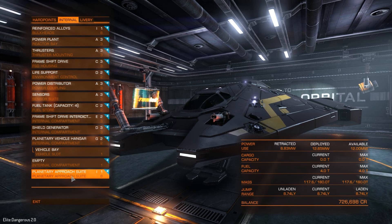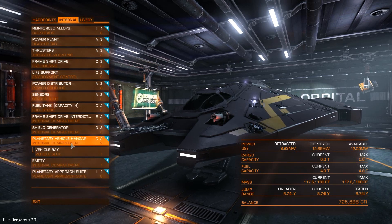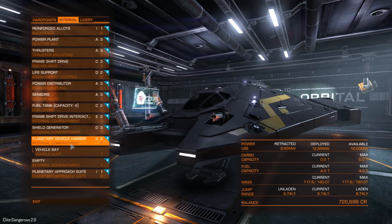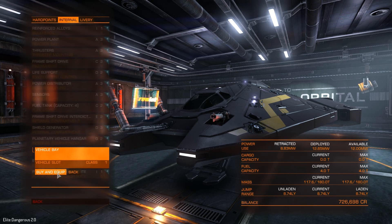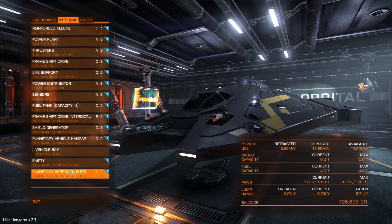If for some reason you do not have it, sell your ship, buy it again and it should be there. You will also need a planetary vehicle hangar, and that can be a little bit more tricky to find. Go to a high tech system and buy one if you can't find one near yourself. On small ships it's a size 2 module, and there is also a vehicle bay with a vehicle slot. Remember to buy an actual vehicle to go in there — you just click on it and buy the vehicle. When you have those two modules, you are all set.